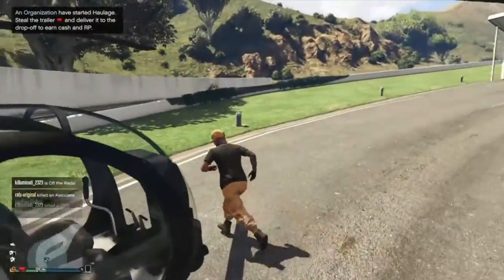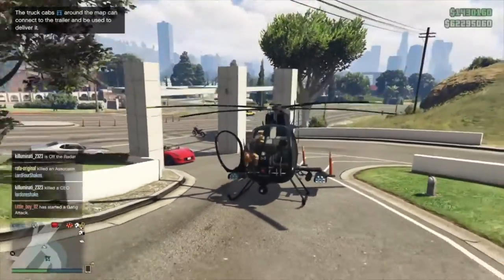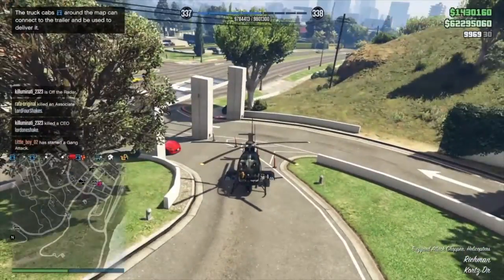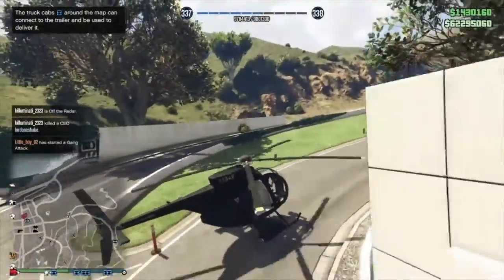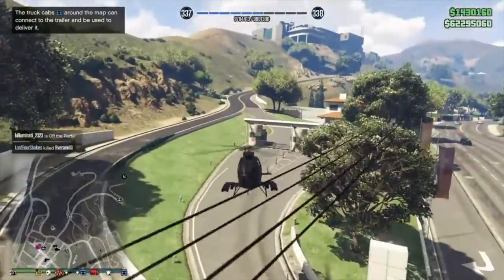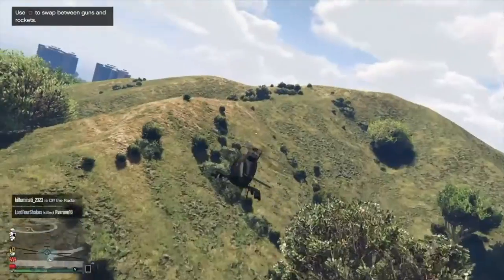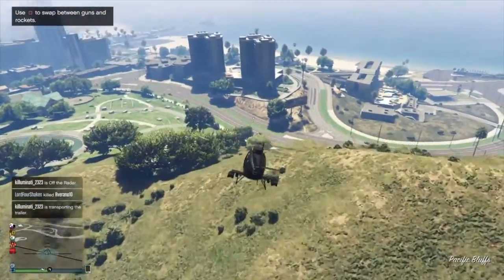Also, if you die apparently it doesn't stick — but I have died and still kept the parachute, so I'm not sure if that's 100% true. To be safe, just make sure you don't get killed. You might want to go ghost or start a ghost organization, especially if it's a full lobby — you never know.